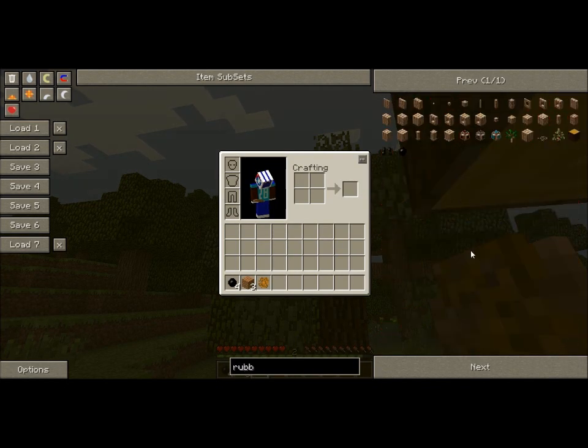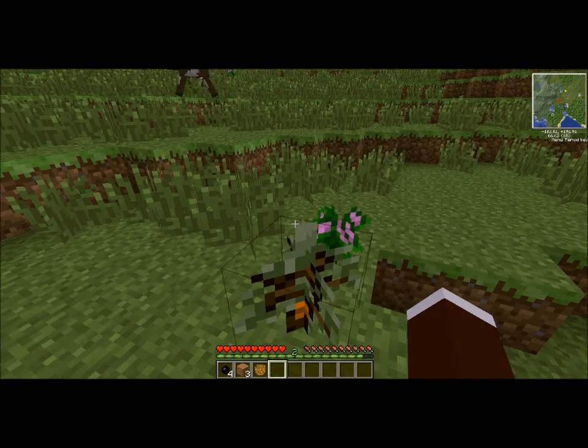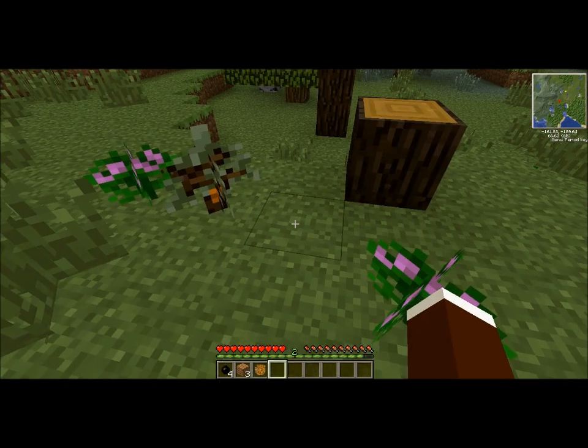I'll quickly show you what a rubber sapling looks like — and it looks like this. That is a rubber tree sapling. When you go ahead and plant this in the ground, it looks like that, and it will eventually grow the same as other saplings.